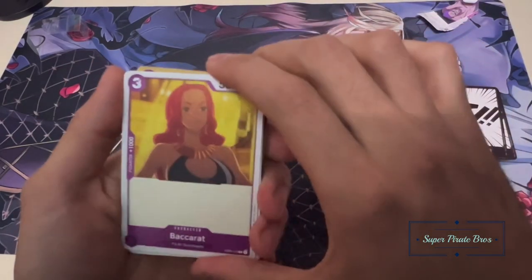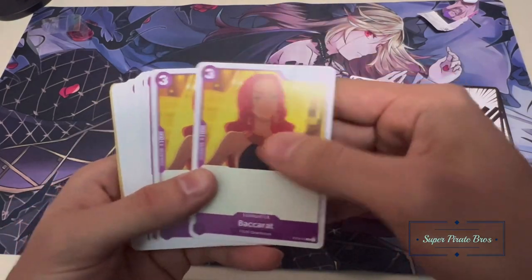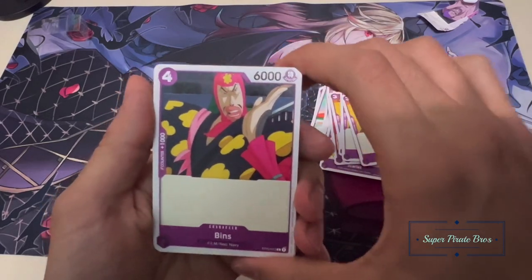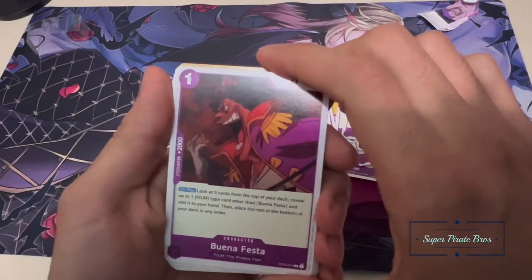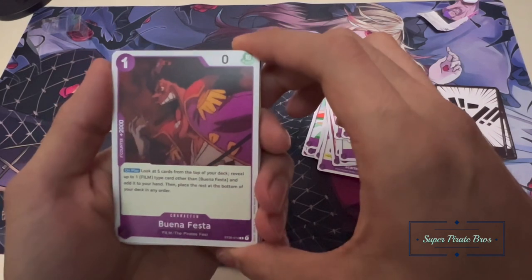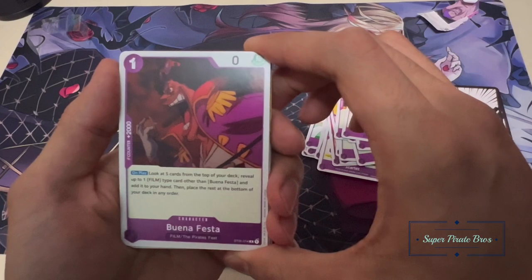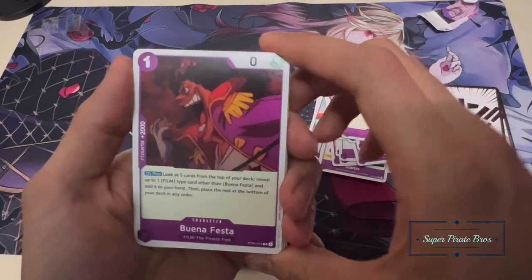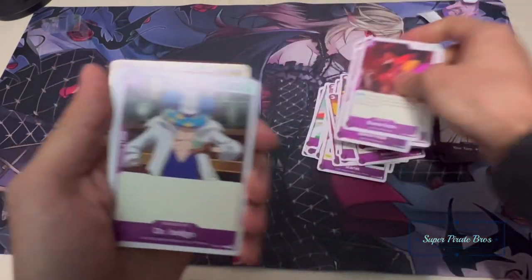Nami? Bakarat? Goku came in this bag. Bins — he's a creepy looking man. Buena Fiesta — on play, look at five cards from the top of your deck. Reveal up to one film character other than himself and add it to hand. Place the rest at the bottom of the deck in any order. Two-K counter — that might not be bad, really good for the deck.